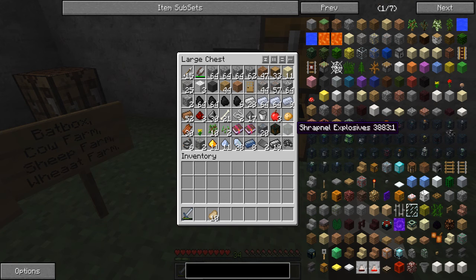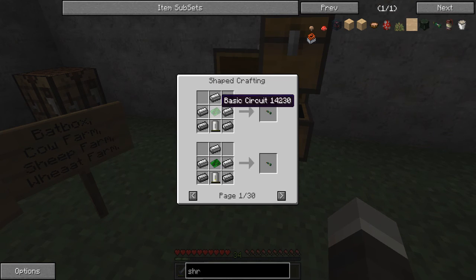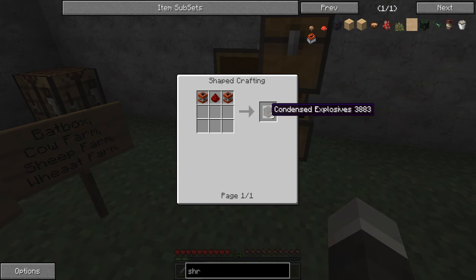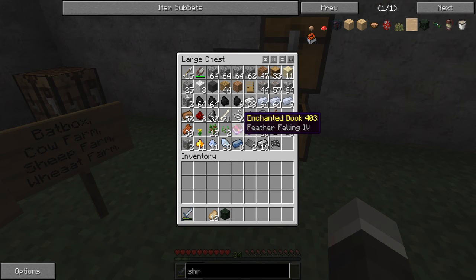Before we do that, I actually want to set off this shrapnel explosive. I made it off-screen but thought it'd be pretty cool. It's made with a repulsive explosive, which uses two condensed explosives - and a condensed explosive is just two TNT and redstone, which makes three. It also has arrows, so I think once it goes off it just shoots stuff everywhere.